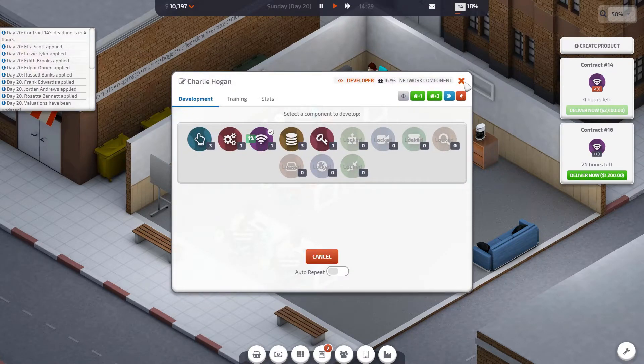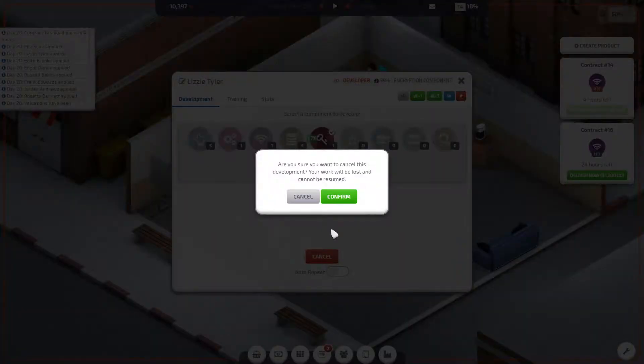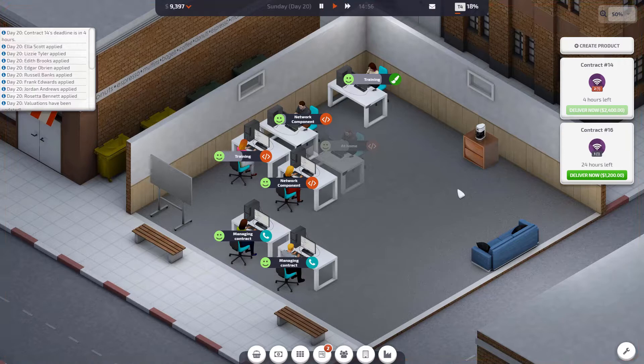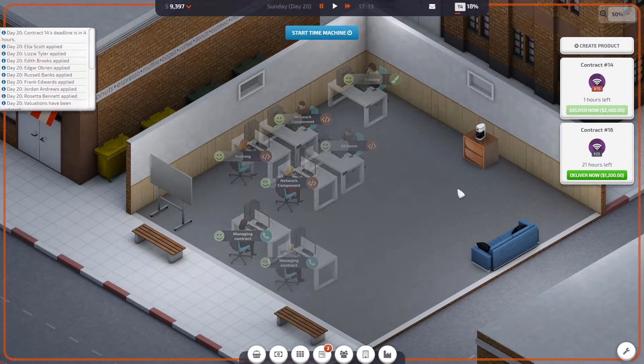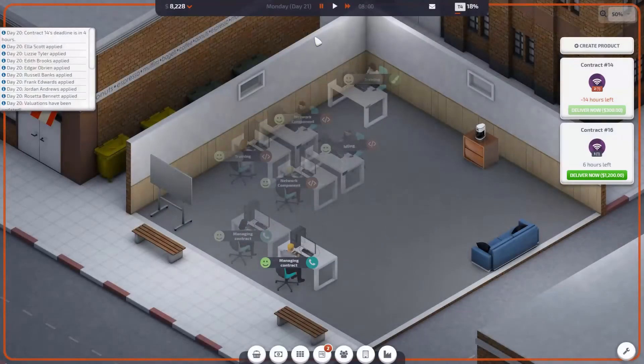We're going to have to move into a bigger building eventually if we want more people — you can't stay in this building forever. Beyond a certain tier you start getting contracts from the roles you've unlocked, so we could start getting lead developer component tasks. We're going to have to unlock that tier first and then recruit someone to do it.